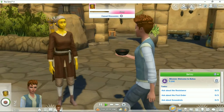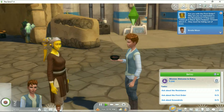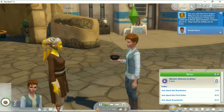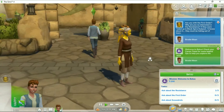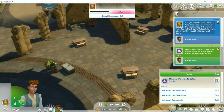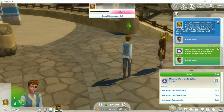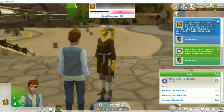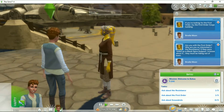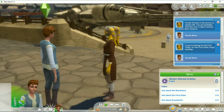Let's ask about the resistance. Are you with the First Order? Why are you so interested in the resistance? If they were holed up in the Black Spire Outpost I'd know about it — they must be hiding out of town. Let's ask about the First Order. Oh, there are the tables! Okay, so if you want to eat here, at least there are tables — there's a little dining area. There's a Stormtrooper! A Stormtrooper guard at Disney World once called my son Rebel Scum — he was 11, it made his day. If you're looking for the First Order, try the First Order Cargo Building. Hondo Onaka is the person to speak with — you can probably find him over at Oga's Cantina in Black Spire Outpost.